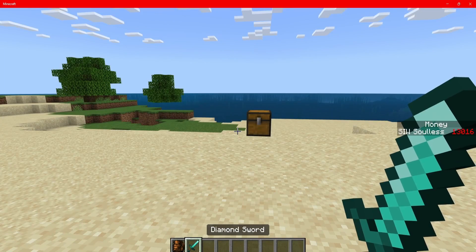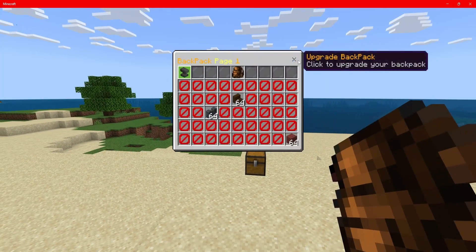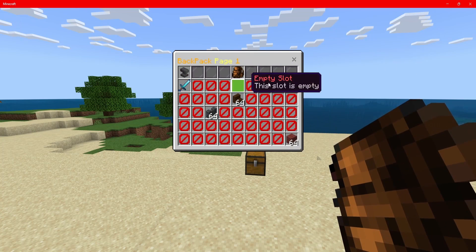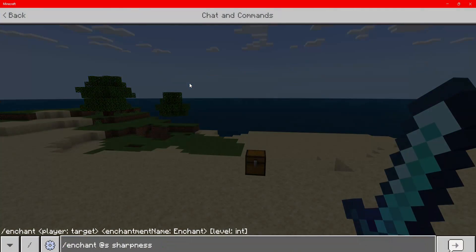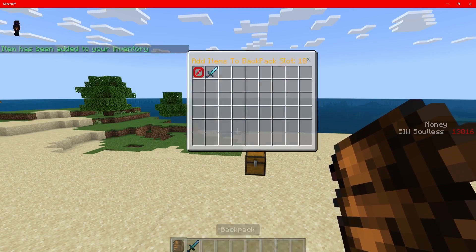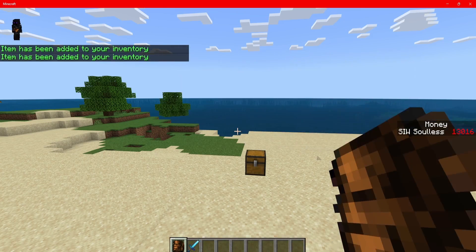Let's enchant the sword with sharpness 5 and add it to the backpack. As you guys can see if we hover over it, it does say sharpness 5. Let's also add looting 3 just to show you that this works. Open up the backpack, add it, and as you can see it says sharpness 5 and looting 3 — so enchantments are fully preserved in the backpack.